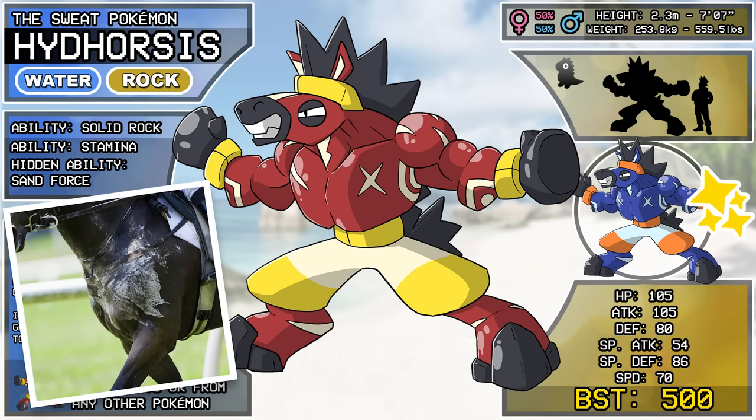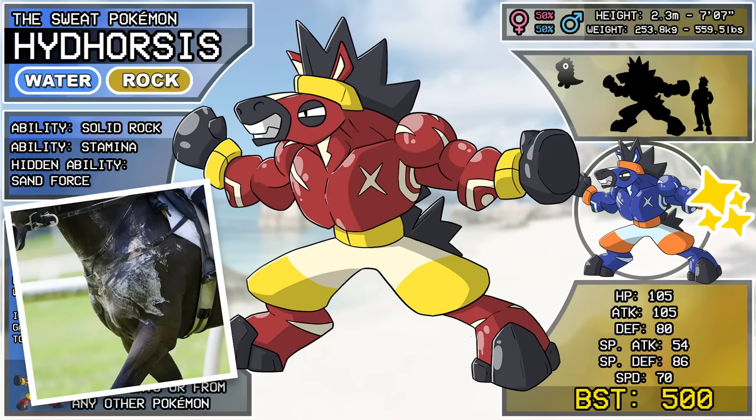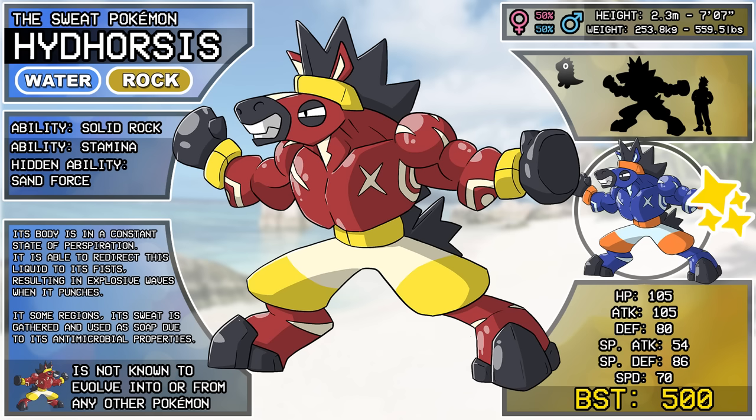Horse sweat is white — and it's called lather! Sweat contains dermocidin which attacks bacteria, so the whole 'people use it as soap' thing checks out. My idea was to make something that looked really muscular like a fighting type. What I associate most with working out is sweating a lot — and what is sweat if not water and salt? And salt is a rock. So you accidentally got the right type anyway! I googled the sweatiest animal, which is kind of a sus thing to do — turns out it's horses.